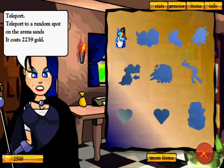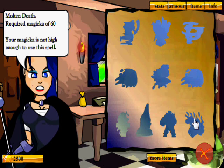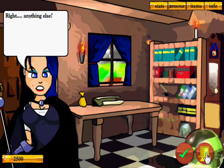For magic spells, you need Magicka to use them. Teleport to a random spot in the arena sands costs a lot of money — not worth it. There are loads of others, including molten death, which is the best one in the game.